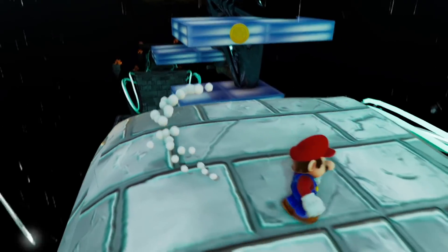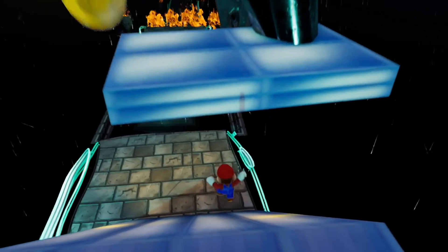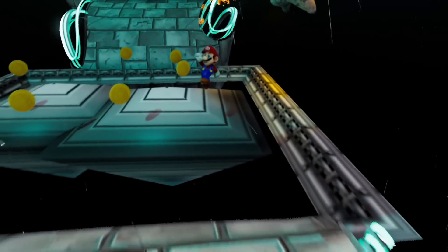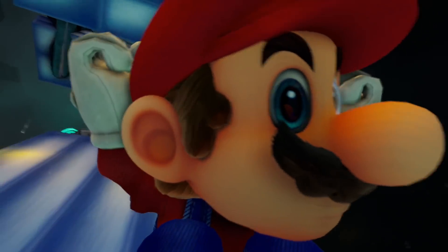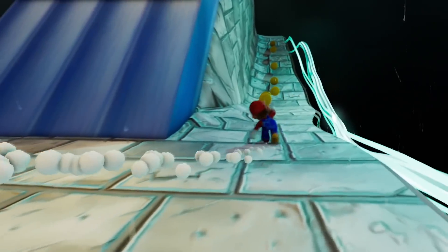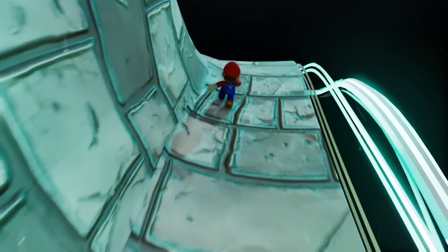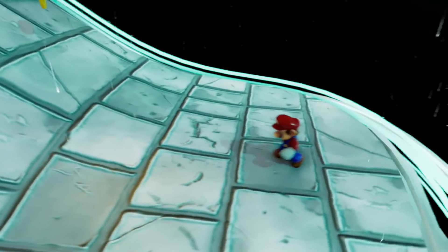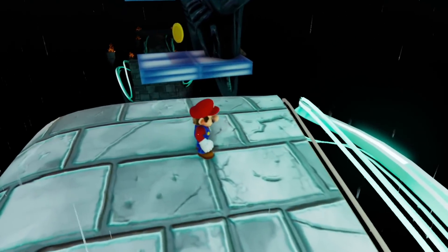Oh jeez, the controls are a little crazy. To put it bluntly, the controls are pretty awful, but everything else is great. I love that you can zoom in on him — he's cowering in fear. He looks great, and it kind of reminds me of Odyssey a little bit. It's like a super high-resolution Mario Odyssey. All those moves are here: you can triple jump, long jump, back flip. I probably shouldn't try it right here.